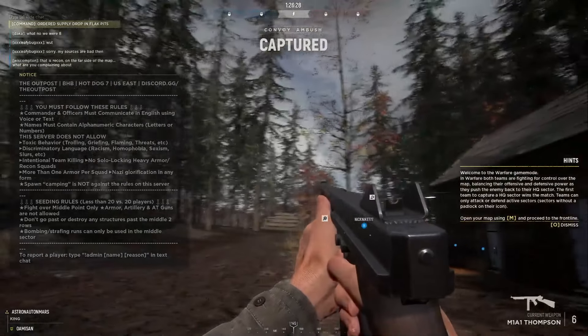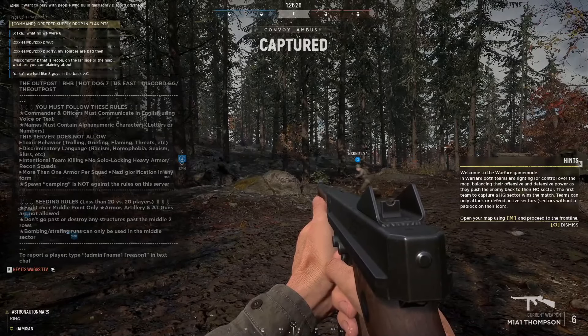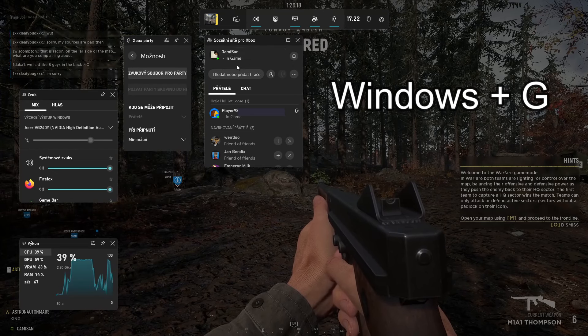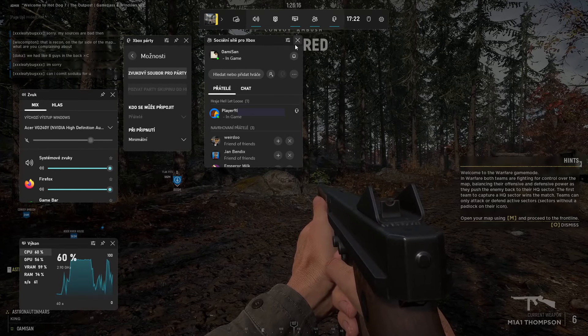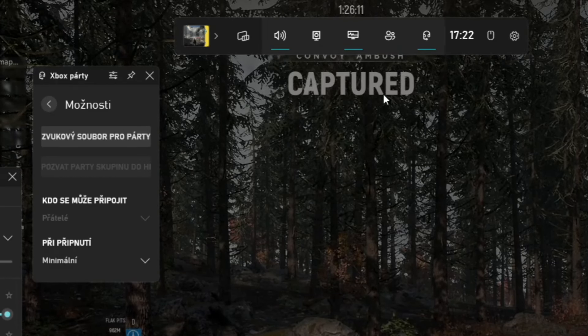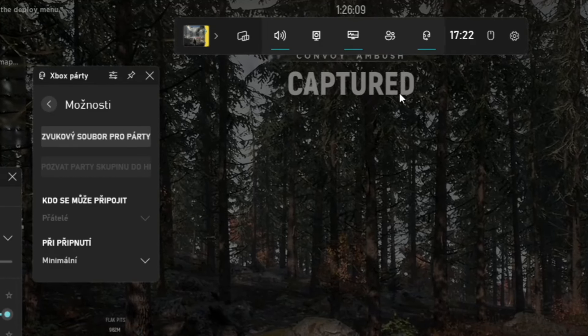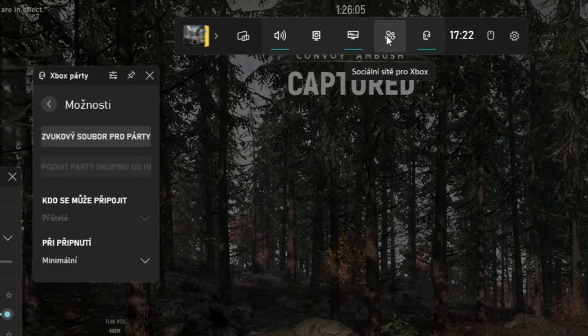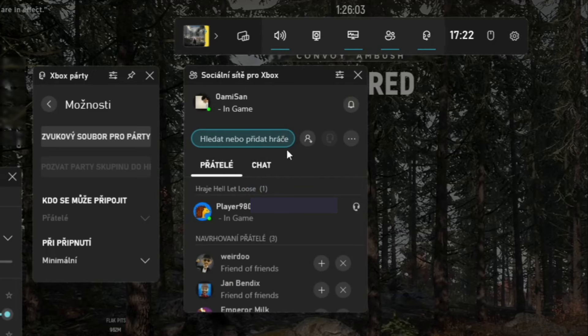Once you're in the game, you're going to press Windows plus G key. You're going to get this overlay, and in there you're going to need the friends tab. Don't mind my overlay being in Czech — in your language it's going to be exactly the same. This icon means friends, so if you click on it you're going to see all your friends there.